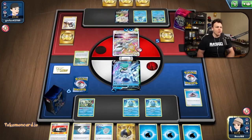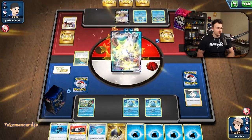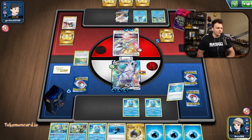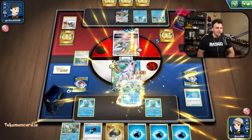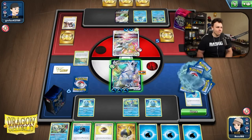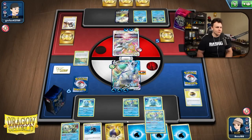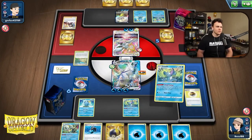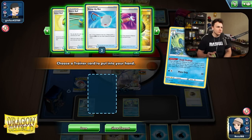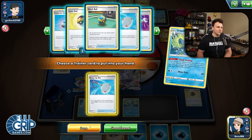I'm assuming there's nothing that can KO me in their deck, so I'm not going to bench another Ice Rider this turn. We'll evolve, attach, attach, Scoop Up Net, and do a little Drizzile chaining.